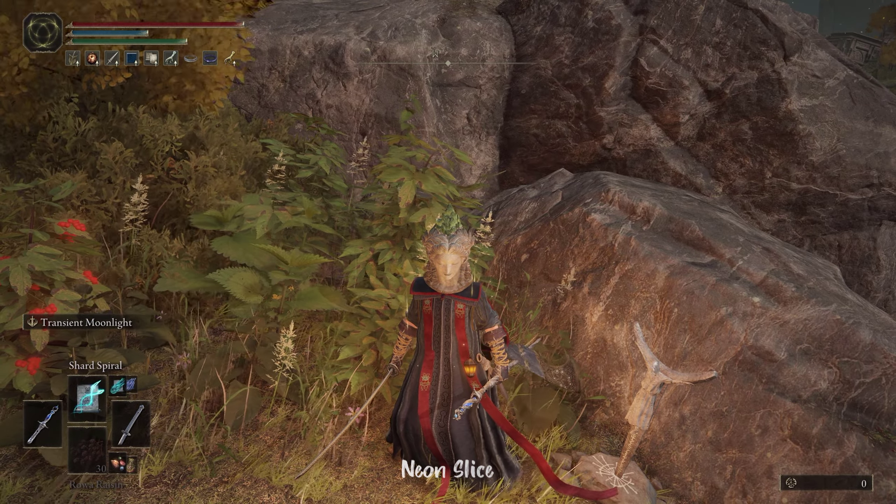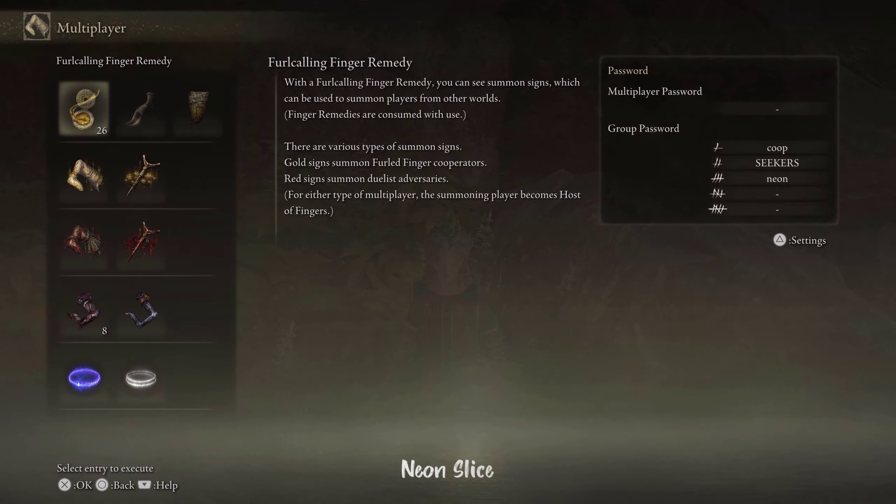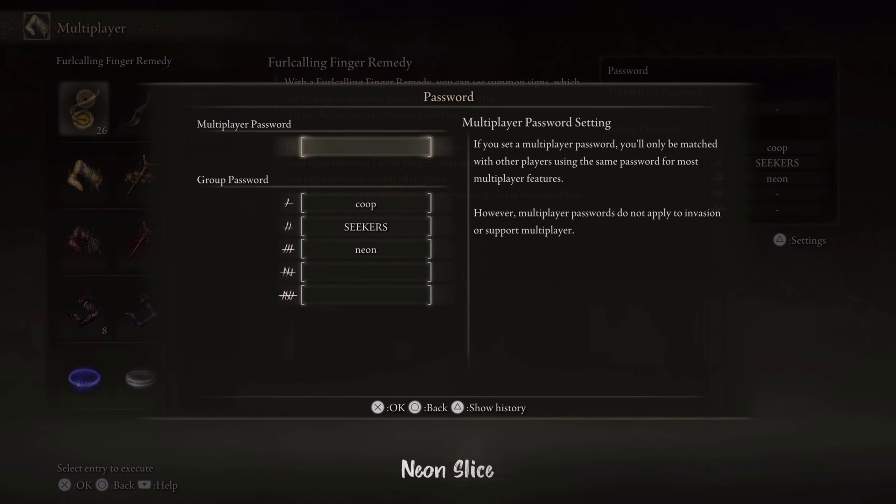To play with specific players, you have to insert a password under your multiplayer settings. If you set a multiplayer password, you'll only be matched with other players using the same password for most multiplayer features. However, multiplayer passwords do not apply to invasion or support multiplayer. To nullify this, simply just remove the password.